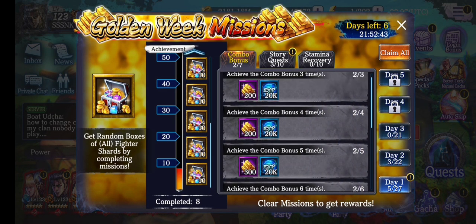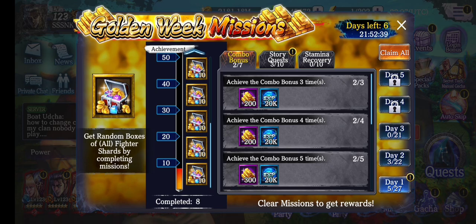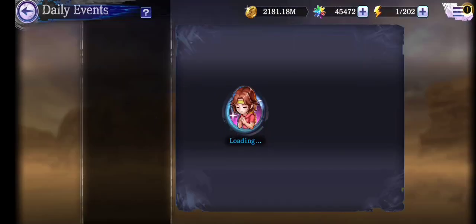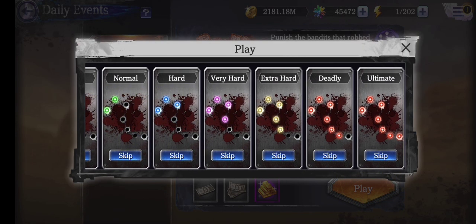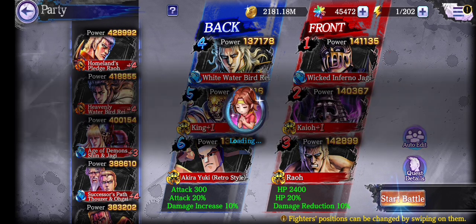Surprisingly, people are still confused about the combo bonus — it's just a combination of E's and G's. The best place to do it is daily events for abandoned assaults, food, and boulder bash. Shout out to Tyler, my partner in crime — we team up together under server 12. I work on E's, he works on G's, which makes things quite simple.